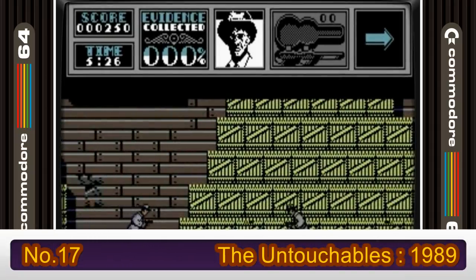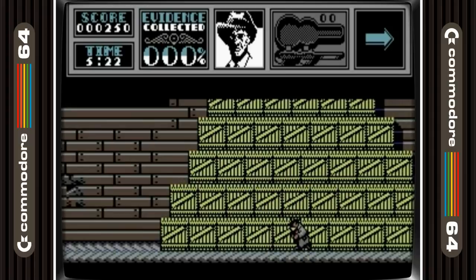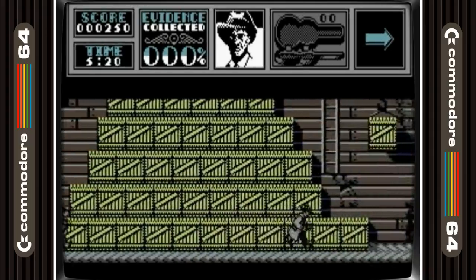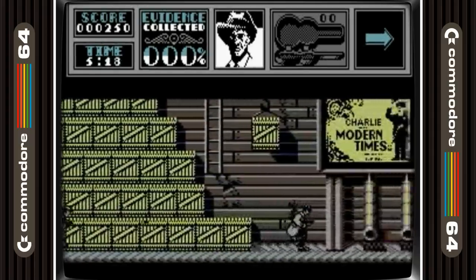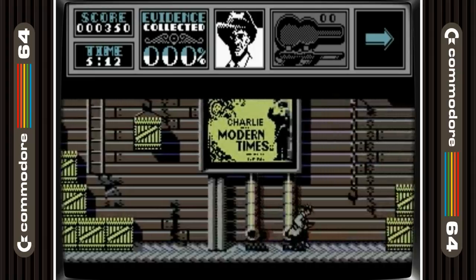The Untouchables takes 17th place. This is one of the best looking Ocean games on the list, and the music on this game is perfect, unlike some of the other 8-bit versions. It's super hard though, but ultimately doable, and you get a sense of achievement when you complete the game, which is a plus for me.